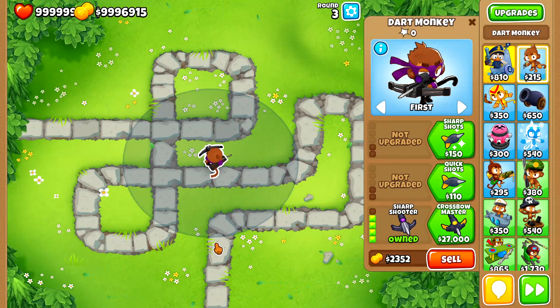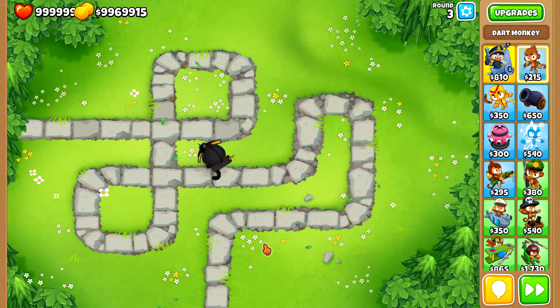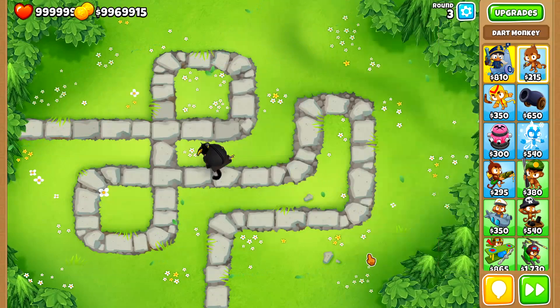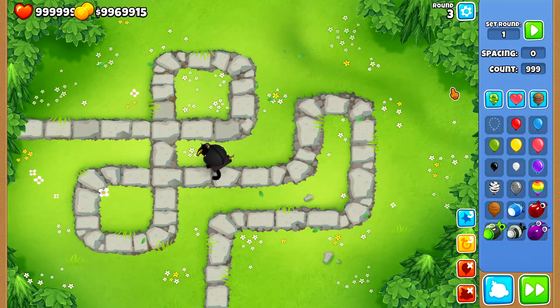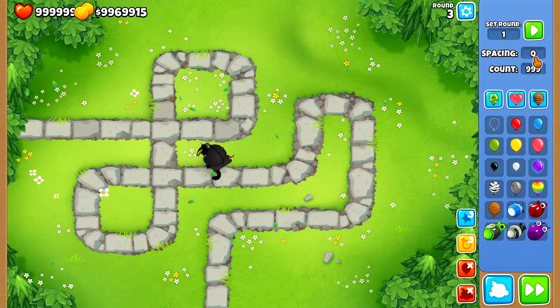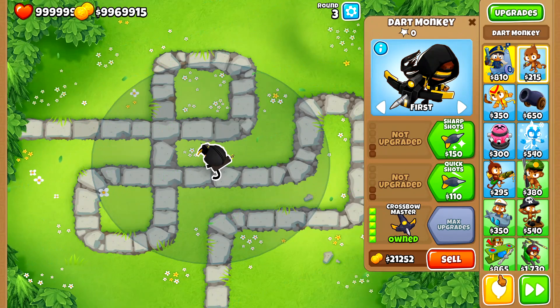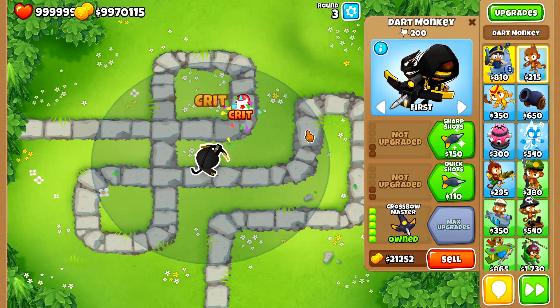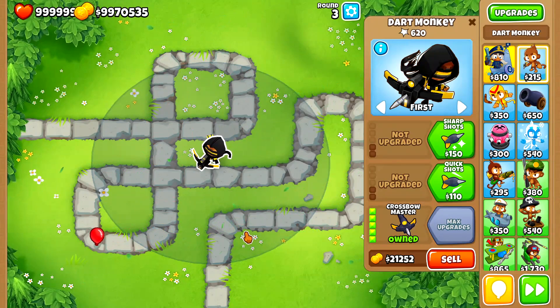Now it's going to get interesting because I'm going to upgrade to the Crossbow Master and see what happens to the pierce. I've actually read on the Wikipedia page for the Crossbow Master that the pierce is supposed to be 10. I'll test this by sending 999 red balloons at once with spacing 0. After resetting the pop count - 10, yes, it's incrementing by 10. So the Crossbow Master has a pierce of 10.